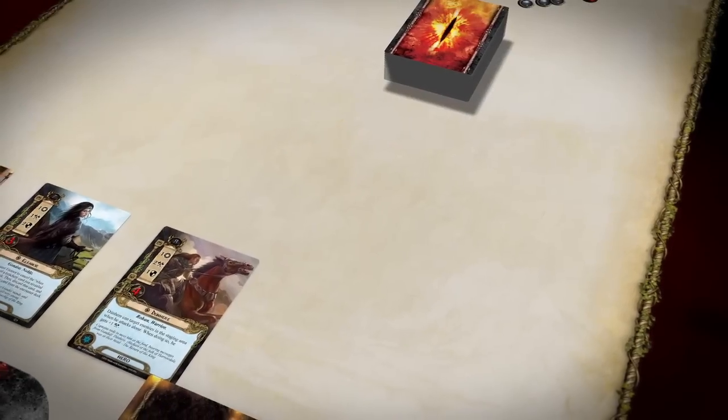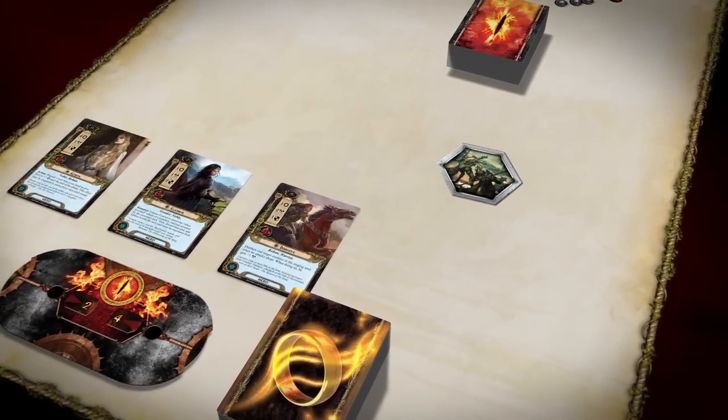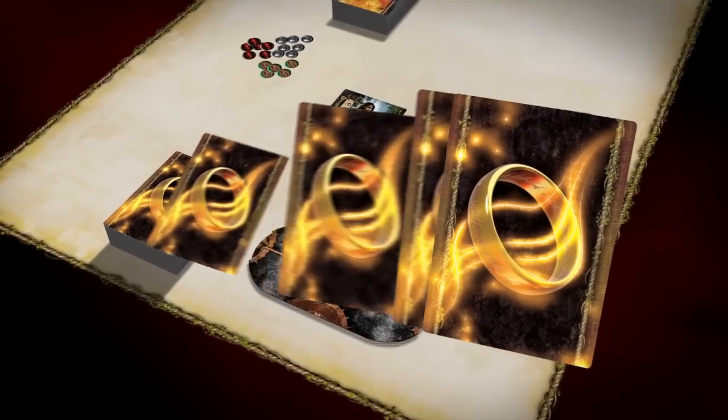Once determined, the first player takes the first player token and places it in front of him as reference. Each player draws six cards from the top of his player deck.